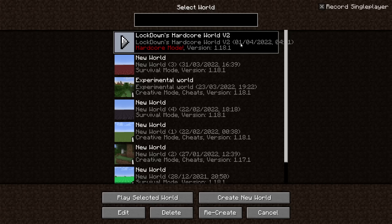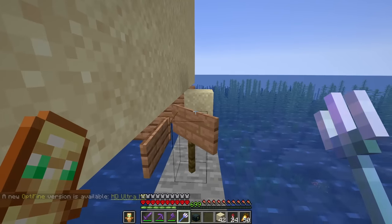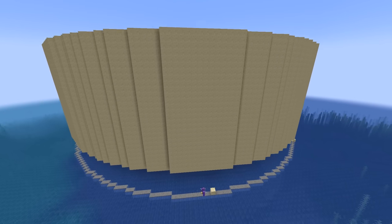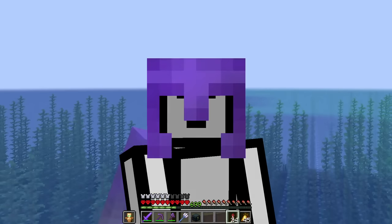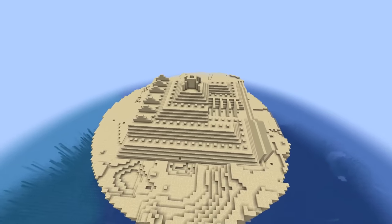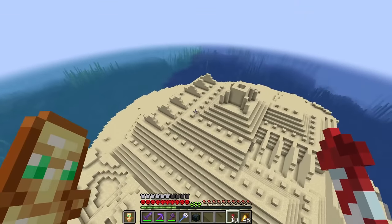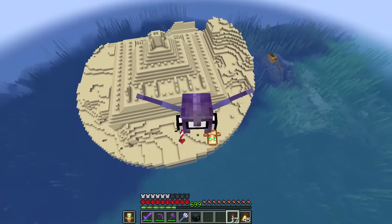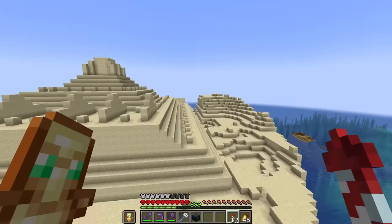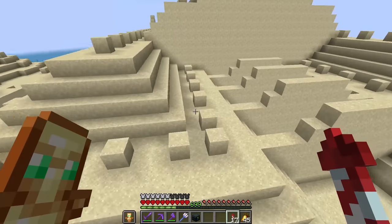Let's try and open the world. So it's just come back to the menu again. Let's see if it'll work this time. It finally loaded in, and this was the result. So I think it looks pretty cool at the moment — it's basically a sand ocean monument. But we are going to get rid of the sand with some torches and we will have a fully drained ocean monument. So let's get doing it.